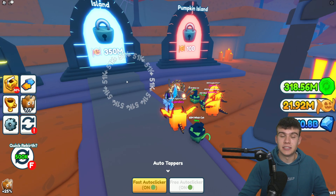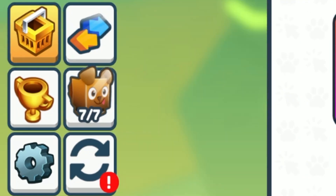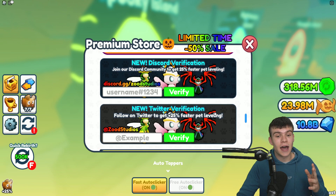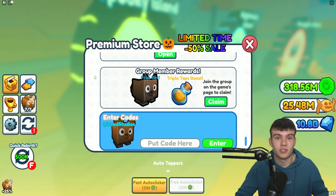I've got a bunch of working codes. Let's get into it now. If you do not know how to claim codes in Tapping Simulator, what you're going to want to do is go to the left, click on the shop button, then scroll down and the code menu will come up. These are in no particular order, so let's just get into it.